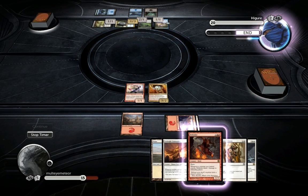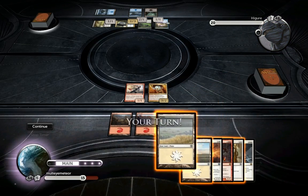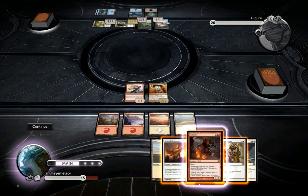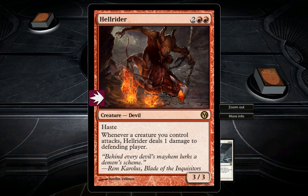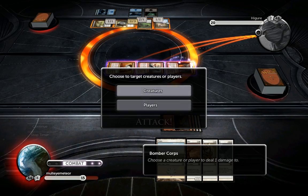Yeah, that means I pretty much have to attack. I would use Root Born Defenses when I swing in if only I had the mana for it, but no such luck. You'll notice I'm running way too many cards - there are ten extra cards plus the lands the game adds - because the game doesn't save my builds. I didn't want to fiddle around with it too much, just wanted to show you the deck. I would have taken this guy out - he's really great, but he's not a Human.